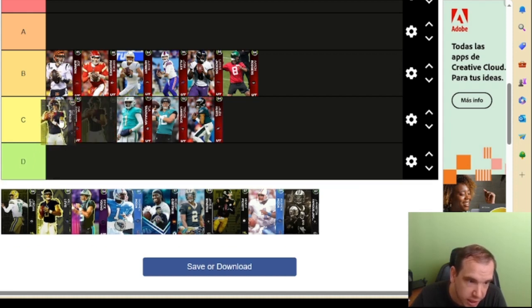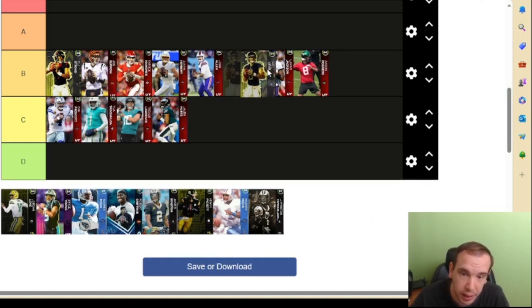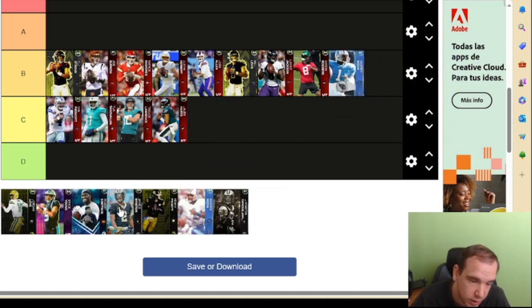TJ Stroud is going to have the same release as Joe but more athleticism - I'll put him in B-tier. He's going to be a faster Joe but still misses throws, you're going to get mad about it. Will is going to be here as well - he hits about the same thresholds and he's nothing special. If you have him, it's time to upgrade.